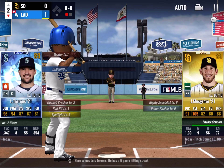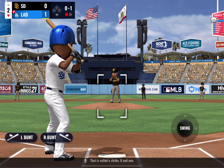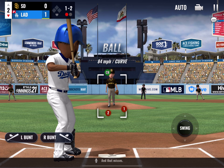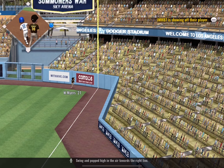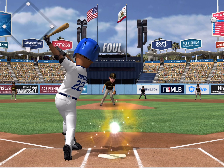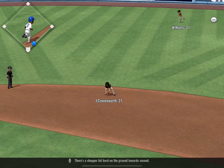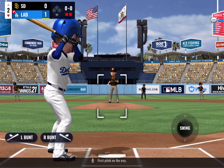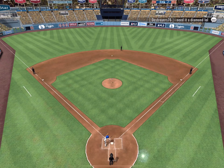Here comes Luis Torrance, who has a five-game hitting streak. A called strike, 0-1, and he watches a called strike as this one bears in on him. Swung and popped high in the air towards the right line — a foul ball. On the ground to first — a chopper hit hard on the ground towards second, throw to first gets him. DJ LeMahieu steps up. Ground ball rolled over to second base, throw to first to get him — takes care of that nicely.